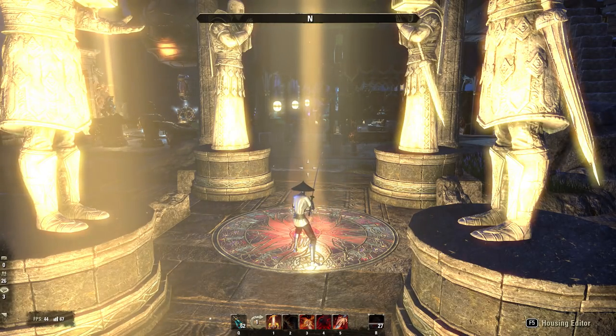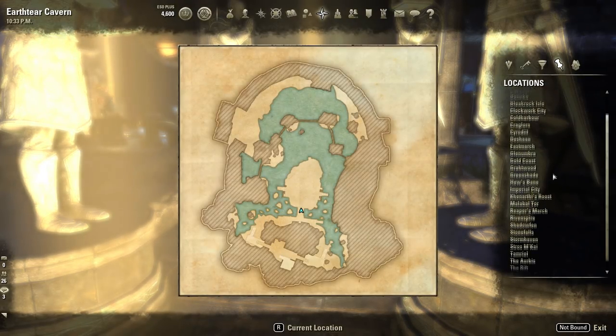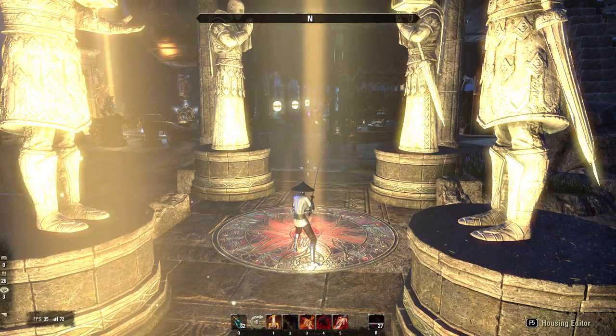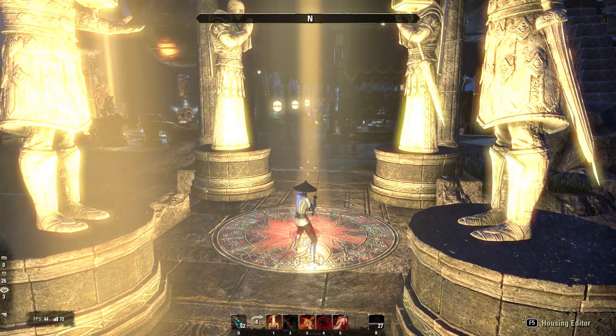Assuming you've got yourself a nice house, a pretty good value one is in Strauss Mackay — it's Hunding's Palatial Hall, which is one of the best value for the size you'll get. You can buy this for crowns or in-game gold. The houses can be bought for gold, gotten for free from a quest for a tiny one, or bought for crowns. Once you've got one, you can enter the house and do everything you like with it.